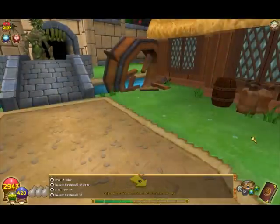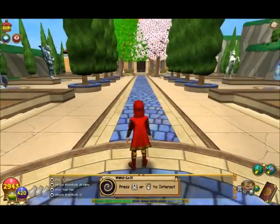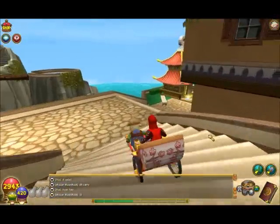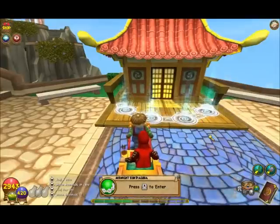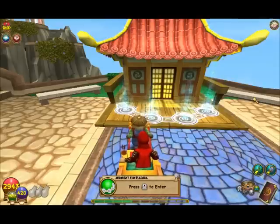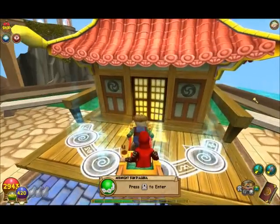Here's the Pagoda — fancy words! You can place it around like any other housing item, but it has to be outside only. I tried inside and it wouldn't work. It's very big and very nice.